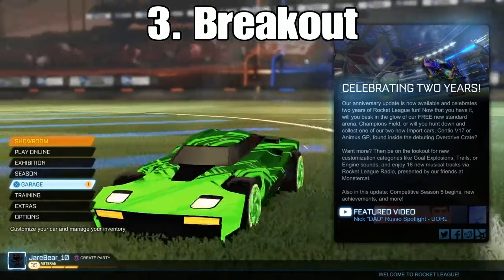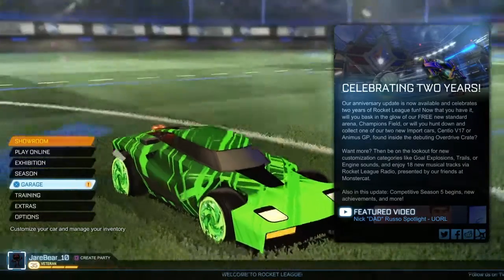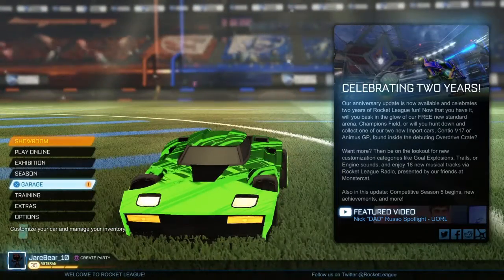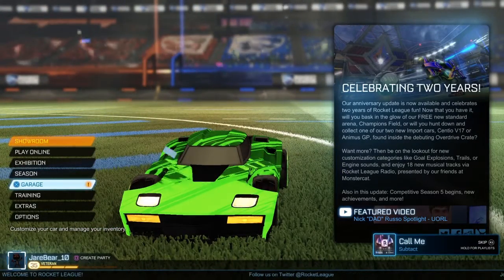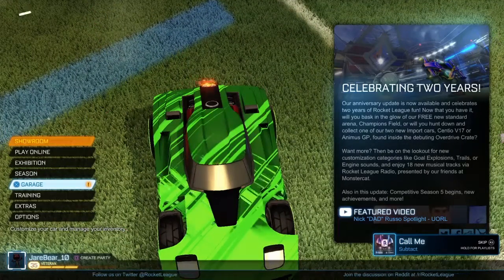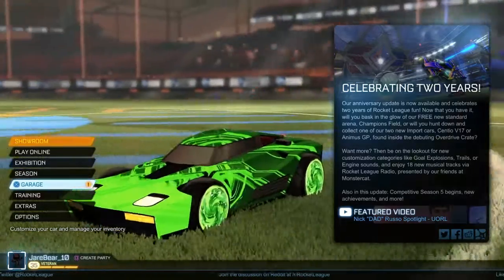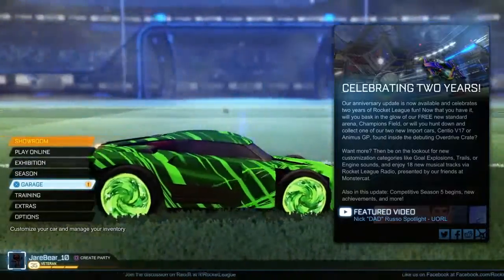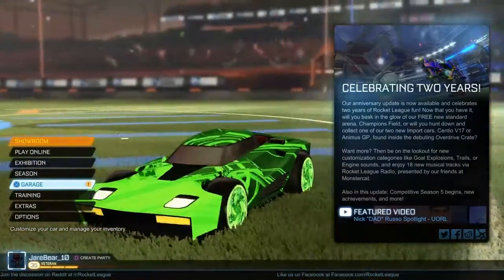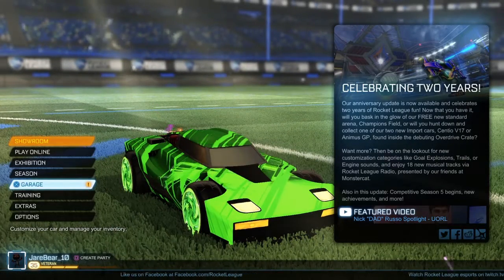Coming in at number 3, it is the Breakout. The Breakout is a cool car — it's pretty flat, which is also a downside — but it's a really good car, it can get the job done. It's really good for dribbling; it's just not as great for aerials or air dribbling, but it's still a good car. I used to use this car when I first started Rocket League and it was really good. That's why I put it at number 3.